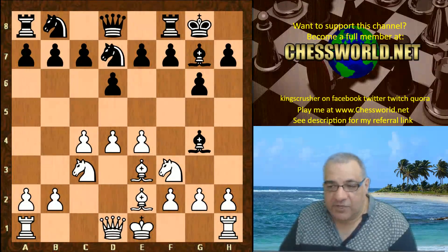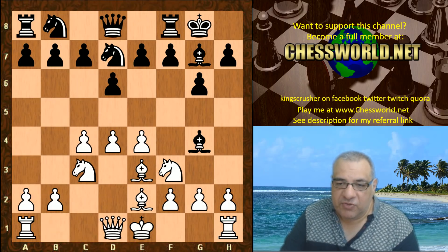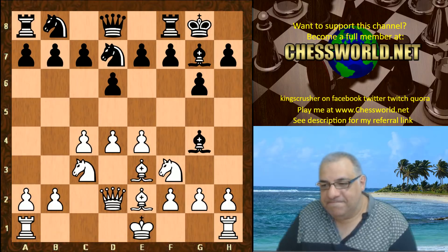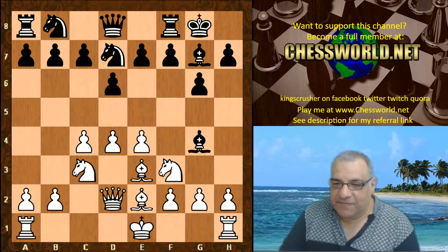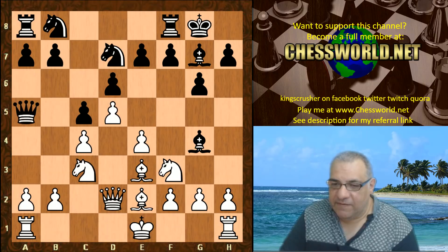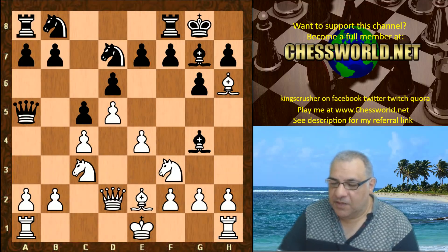But Leela plays a direct move which is on the radar of many over-the-board players. It has been played in over 100 games at a high level: Queen d2. It's kind of saying to black, 'you do your positional stuff and I'm just going to castle queenside.' So c5, d5, we have Queen a5.